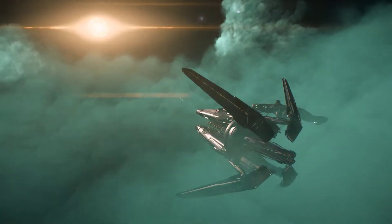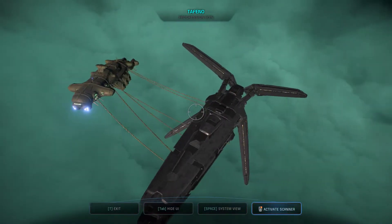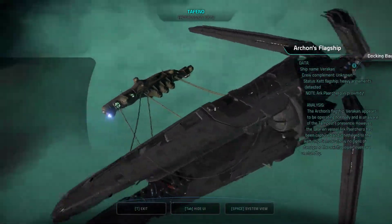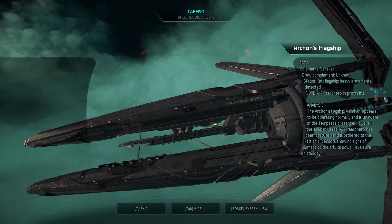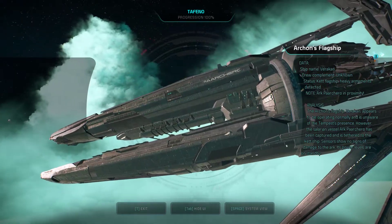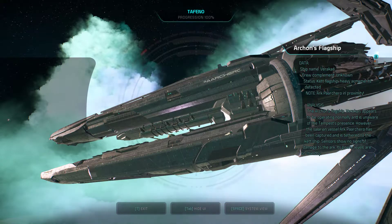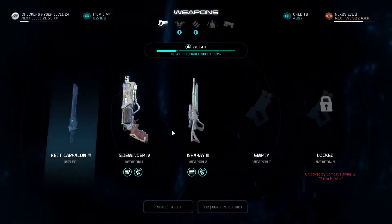There's an Ark here. We're gonna have to get in and help our friends. The Archon's flagship, Varakan, appears to be operating normally and is unaware of the Tempest's presence. However, the Salarian vessel Ark Parchero has been captured and is tethered to the Ket ship. Sensors show no signs of damage to the Ark — its power levels are on standby. Ship name: Varakan. Status: Ket flagship, heavy armaments detected. Note: Ark Parchero is in proximity. Mission confirmation. Here we go.